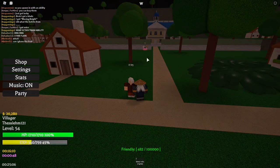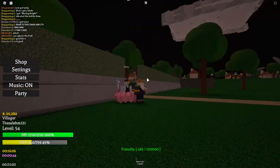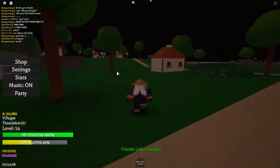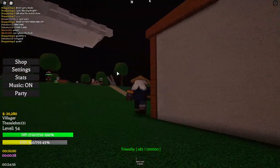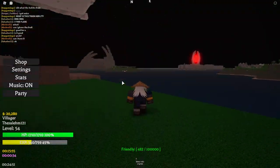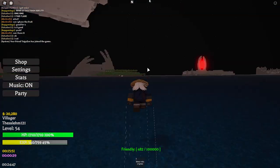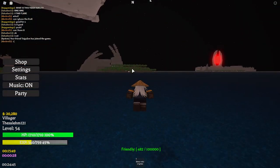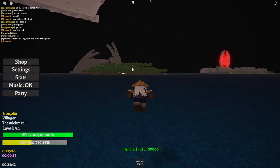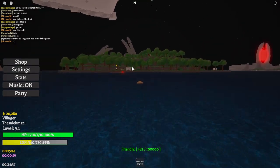Once you complete the first quest, go to this NPC right here and complete his quest too. I'm not entirely sure what this NPC does — I forgot — but interact with all of these NPCs. Once you're done completing their quests, go back to the island we were at before — the one with the gorillas — and farm that quest until you make it to around level 54. That's the best quest to farm until you reach a higher level.